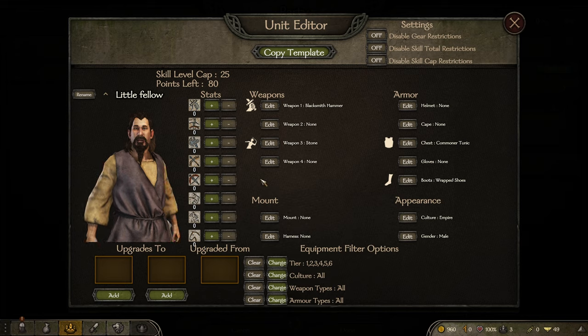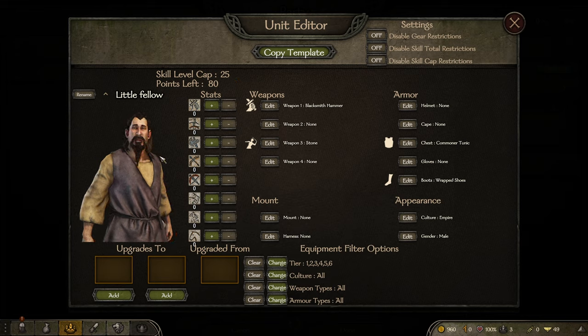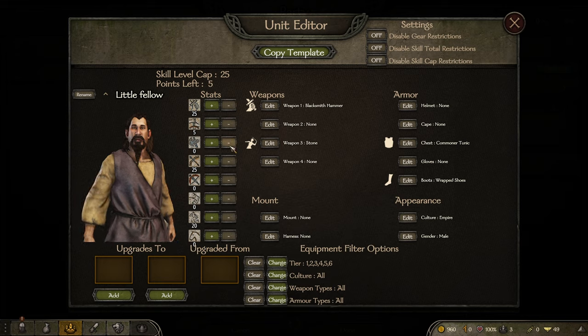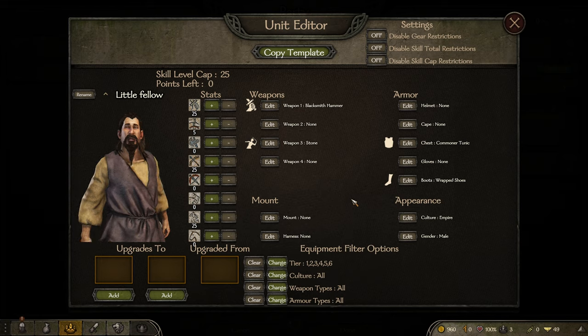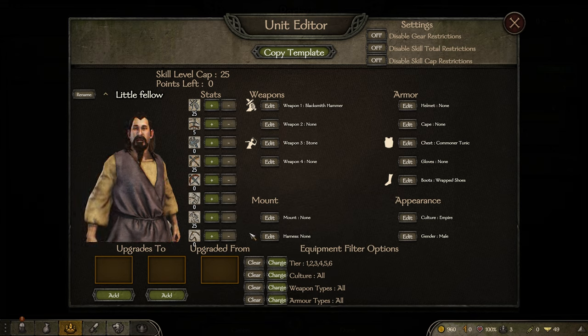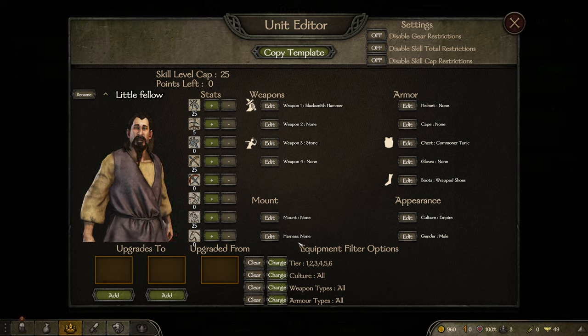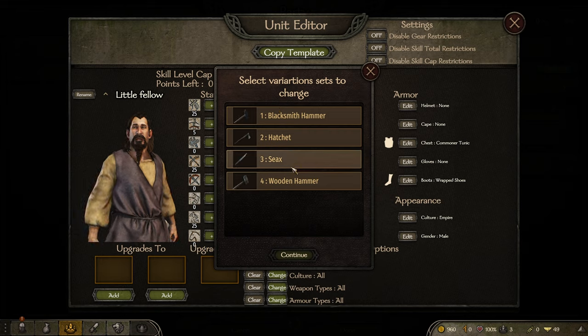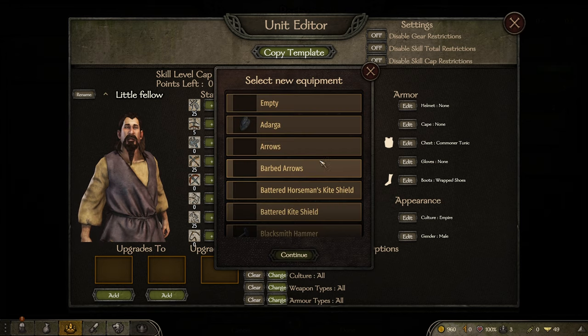The skill cap for level one troops is 25. Let's make this guy a bowman - there are no bowman recruits in vanilla. Hold Control to maximize the skill with the points you have left, and Shift for plus five. We'll maximize the skills we want him to use and get rid of the ones we don't need. You can give them stats over here, mounts here, and weapons here. You can even change filter equipment options and what appearance they have.